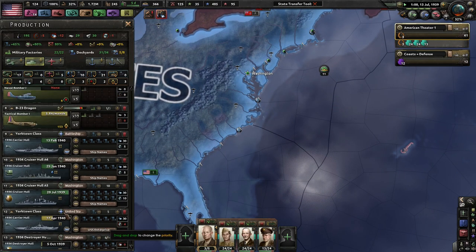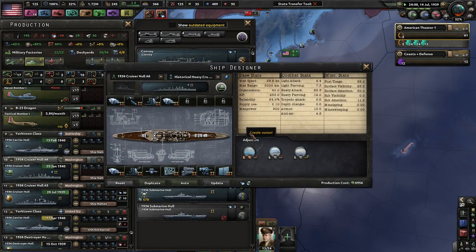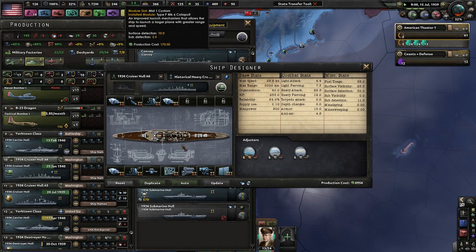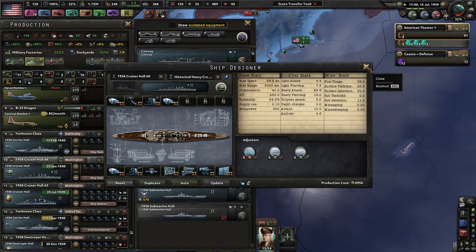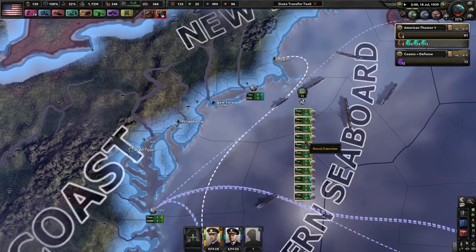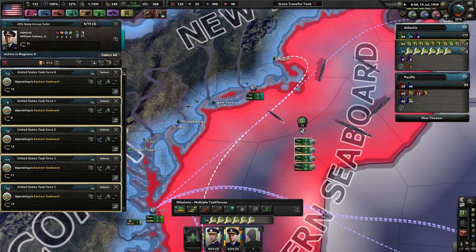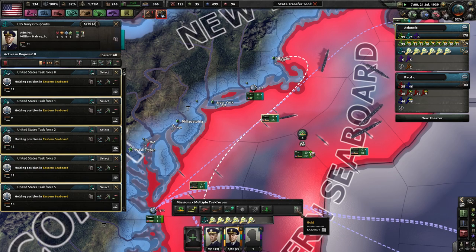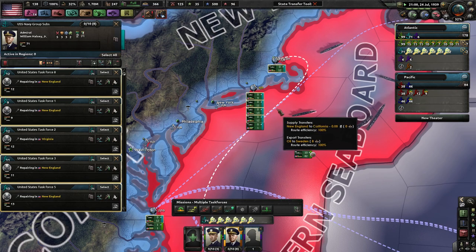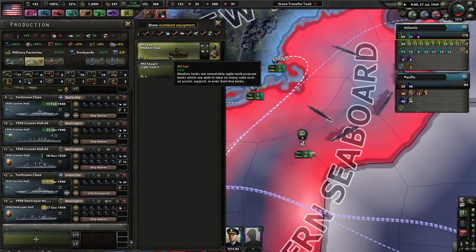Unfortunately, these ships take forever to build — 1940. I don't believe we can upgrade our heavy cruiser anymore at the moment. We are almost maxed out in terms of naval experience. I'm going to tell my subs to stop training and go to hold so we don't have to repair as much. We're 8 out of 8. We also want to produce medium tanks — produce two of those, start a slow production of tanks.